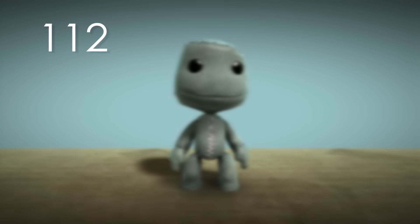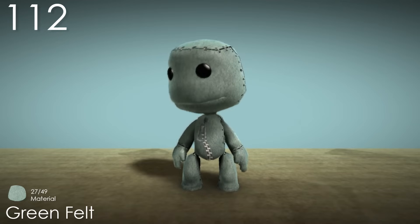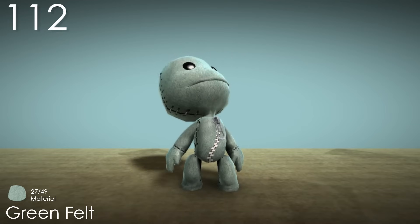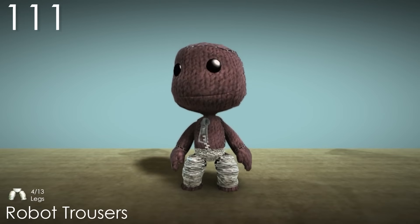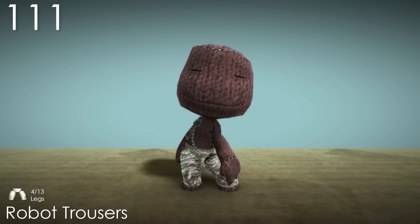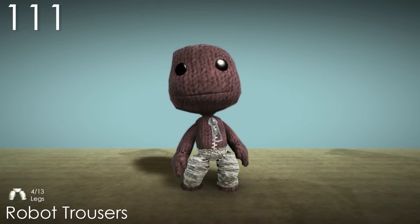Number 112: Green Felt. Is it just me, or does this costume look more blue than green? Regardless, the colour is actually super nice looking — it makes me feel cool, which the soft looking texture also adds to. Number 111: Robot Trousers. This costume is great because instead of just giving Sackboy some metallic leggings, making pants out of tin foil is a perfect way to make it look like a homemade robot costume. It's also funny how the leg and pelvis pieces aren't actually connected.